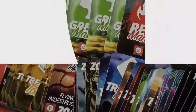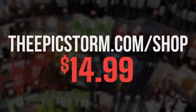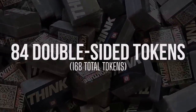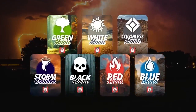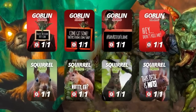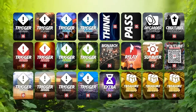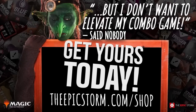Looking to make playing your favorite combo deck much easier? Look no further than the Epic Storm mini token combo pack, available at theepicstorm.com/shop for $14.99. This combo token pack comes with 84 double-sided tokens including classic Storm and mana tokens as well as fan favorites such as Goblins, Squirrels, and Slime. We've expanded this token pack to cover a variety of formats.